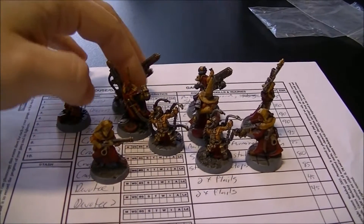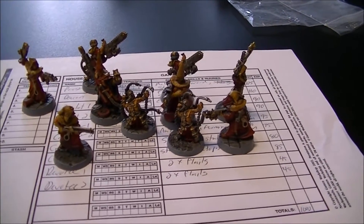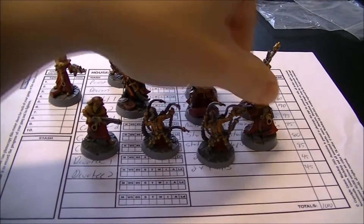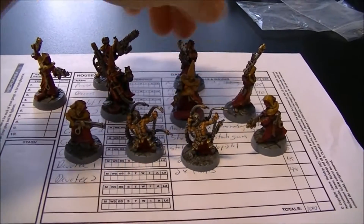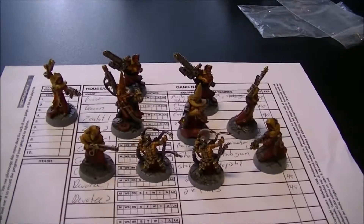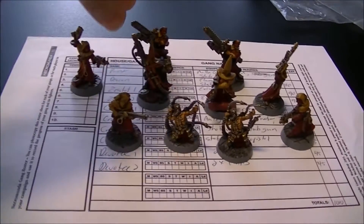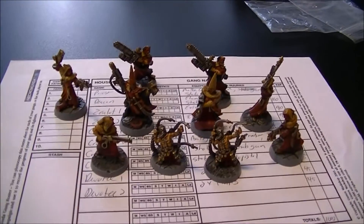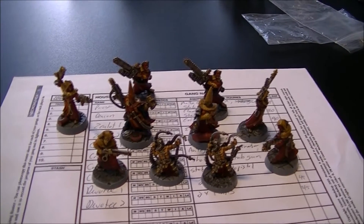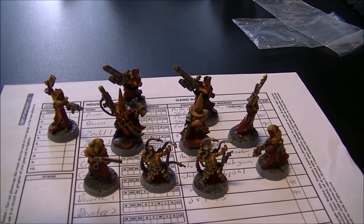This is pretty much exactly the gang I'm going to be bringing to Adepticon. We have 200 more points to play with there and a lot more choices in equipment, but this is my Redemptionist gang — the Temple of Syrinx. Bonus points if you can pick out the reference. I have a Priest with a Melta Gun and a Sword, I believe also a Stub Gun, and a Deacon with a Flamer and a Stub Gun. I have 2 Zealots with Eviscerators.